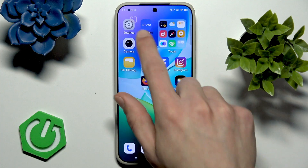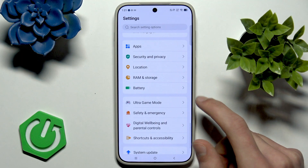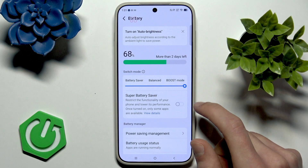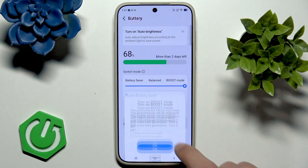The first, most essential thing you have to do in order to increase your device's performance is go to Settings, open the Battery menu, and enable the Boost Mode by swiping the slider to the right.